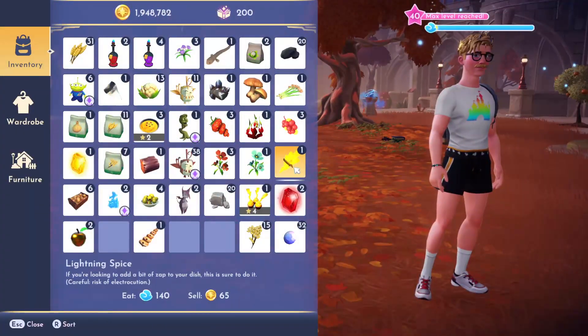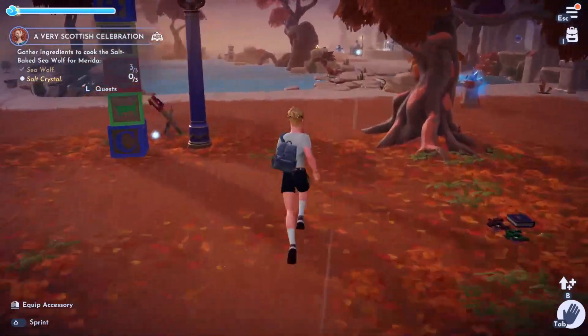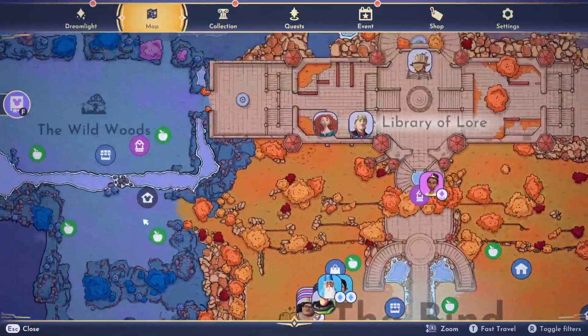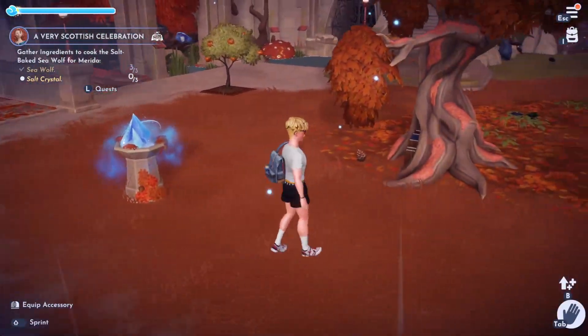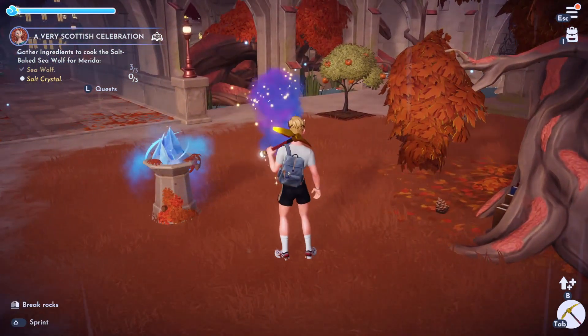Now we need some sea wolves and salt crystals. Sea wolves — you can fish those in white ripples in the Bind, and I believe also in other areas of Storybook Vale, but the easiest place to get them is just the white ripples in the Bind.